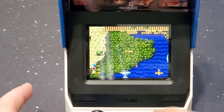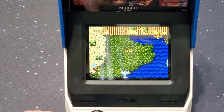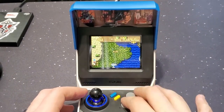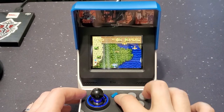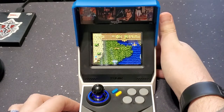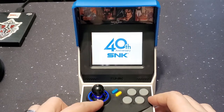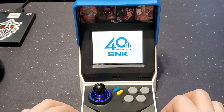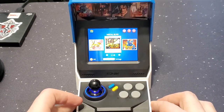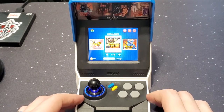Now the only thing that sucks — there's no way, just by pressing the buttons, to go back to the main menu. And that kind of blows. So you hit the power button to reset it. I do like the little light around the joystick, it's kind of nifty. It's very light, easy to take with you. The only thing that's a little chunky for the bag, but it's easy to take with you.